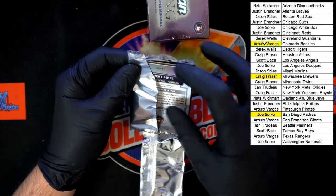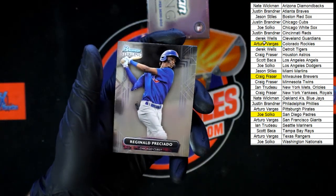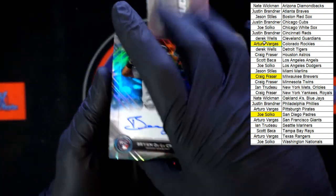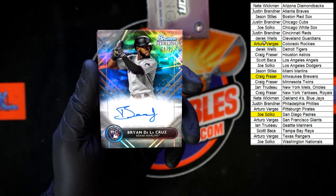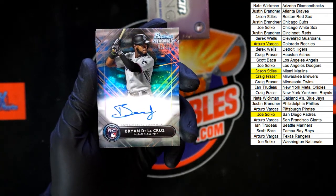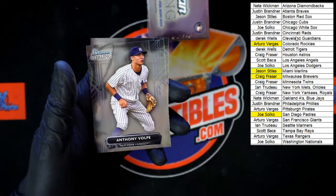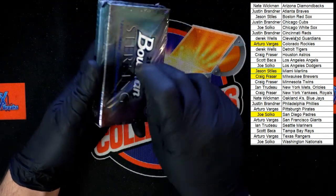Pack number four. Preciado for the Cubs. Bernabeu for the Rockies. Brian De La Cruz auto numbered 8 of 25 — very nice — for the Marlins, going to Jason S. Look at the color on that — nicely done. Behind that, Marte for the Mariners, Volpe for the Yankees, and Perez for the Brewers.